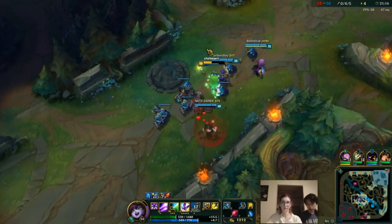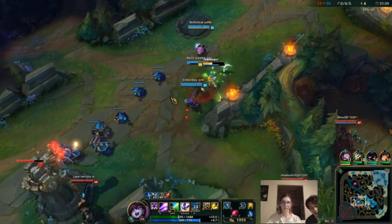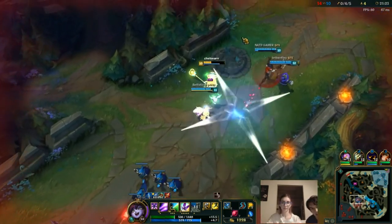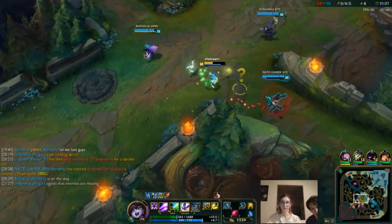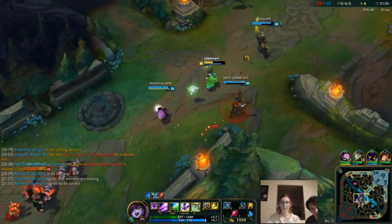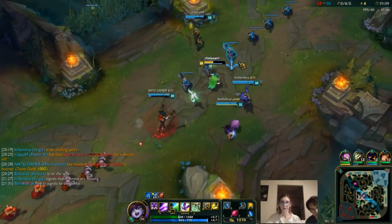This is a time when you actually need to be really careful, because most of their team just died and they're all going to come back stronger than before. You guys are still low health. Misfortune has no mana. I wouldn't stay here. My instinct is to back — if I'm the only one doing that, everyone's going to be left behind.